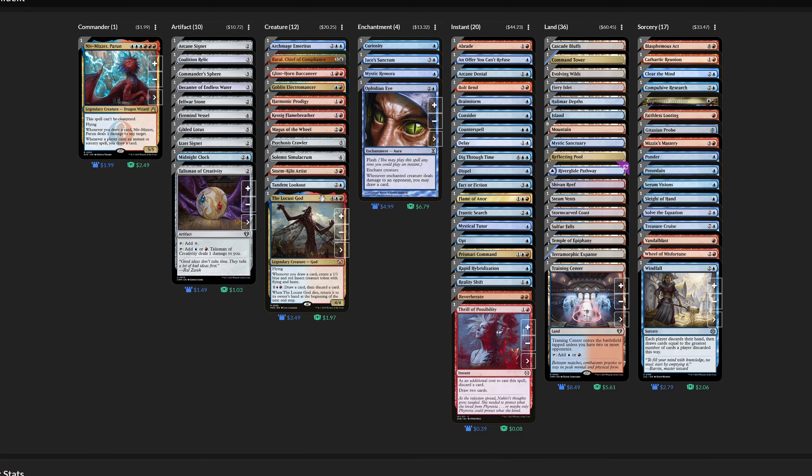That $100 will be spent on a deck that will win you games — not just some dud that spins its wheels without affecting the board state. Some key highlights here are the Locust God, which acts as a backup commander in the event our dragon gets removed too many times. I'd also like to draw your attention to Delay, which is just a stud of a counterspell — I seriously think more people need to have this on their radar.